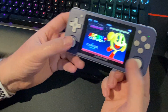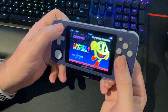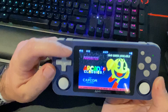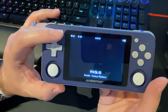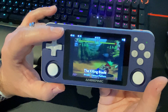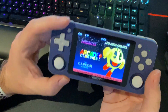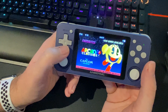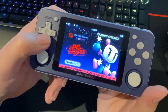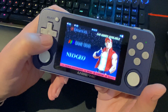A couple of usability things: dual thumbsticks to get into RetroArch. A lot of the modifier keys are Select-based. We got a nice little video screensaver now — kind of a kiosk mode thing. I really like how it looks. This is the NES theme.